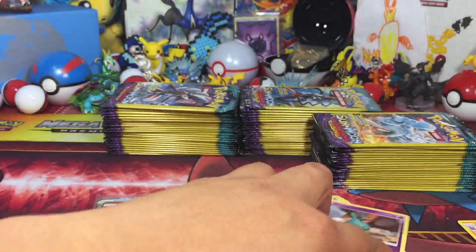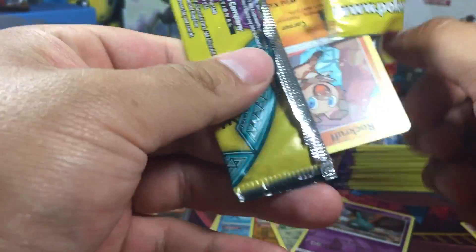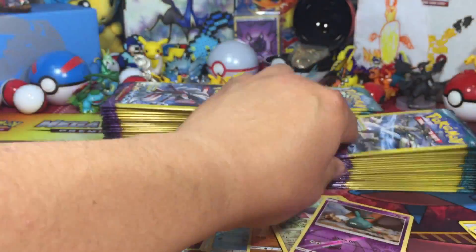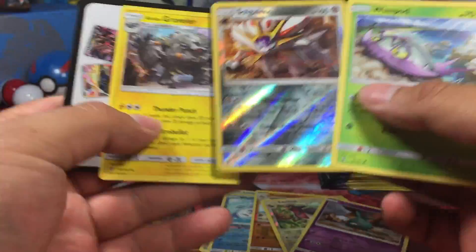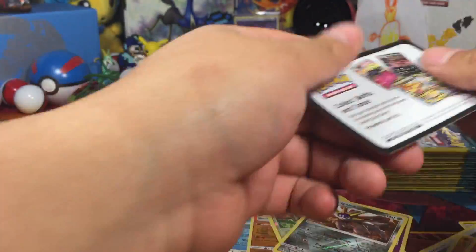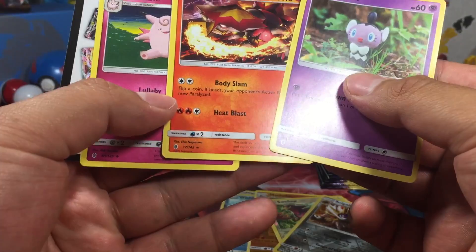Trumbeak reverse, Moomoo Potion. I don't think I've ever pulled a Vulpix yet. Reverse Solgaleo — reverse rare! Nice. Should have pre-cut the tops of these. But I must say, this crunchy sound opening packs is somewhat satisfying every now and then.